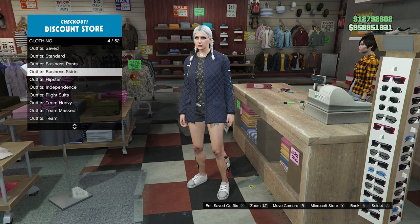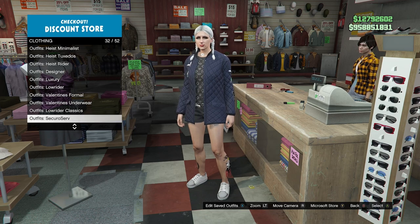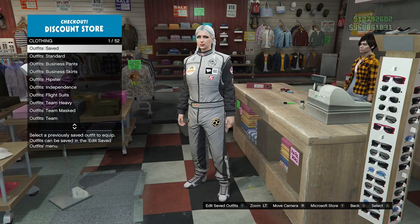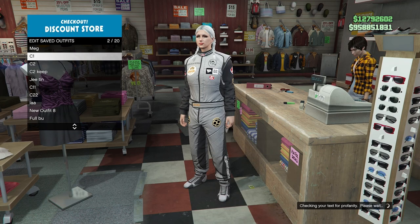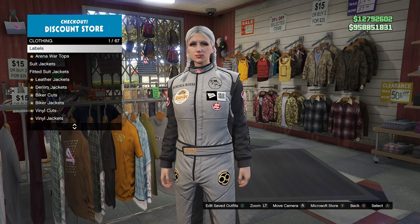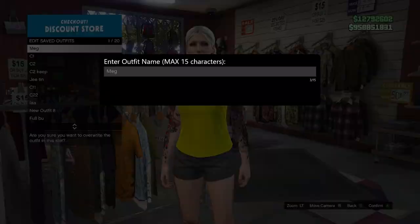Save it as your C2. Now we're going to buy another racing outfit - find the gray racing suit and purchase it, saving it as your C1. Then go ahead and purchase a t-shirt - purchase the yellow t-shirt and save it as your new merch.